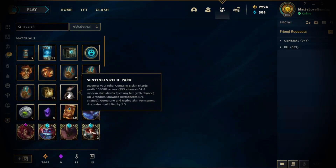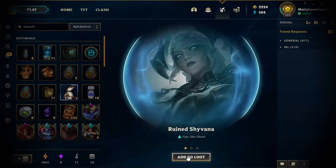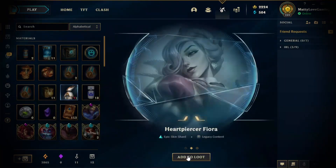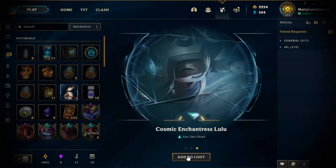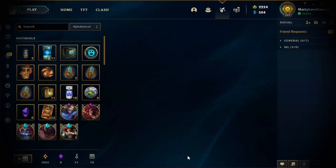And the Sentinels Relic Pack — this is the big one. It cost 100 prestige points. Fingers crossed, hopefully we get some good luck for this one. Ruin Shyvana, Heart Piercer Fiora, and Cosmic Enchantress Lulu. That was pretty bad.